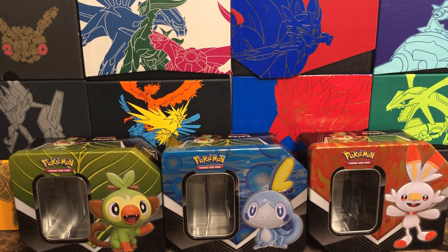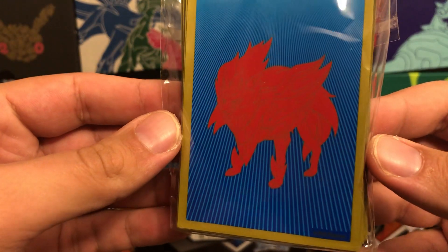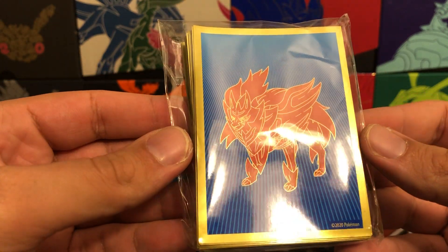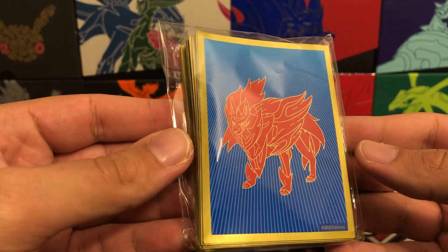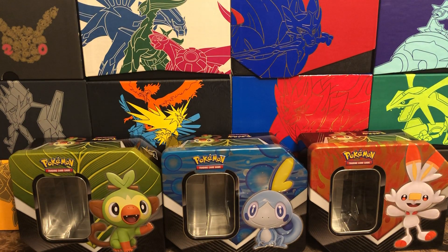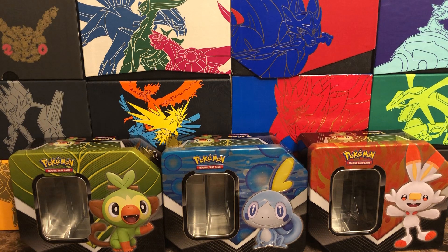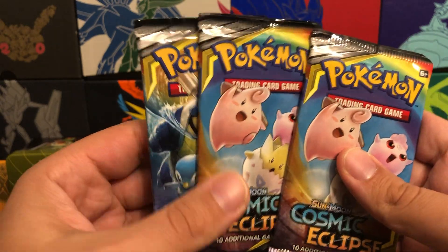Before we get to Cosmic Eclipse, I completely forgot to show the card sleeve of the day — Zacian from the Elite Trainer Box. I've got a whole bunch of these still and hopefully I can start filling them. Let me get that Gardevoir GX sleeved up. We'll definitely cover down on this stuff in the recap — still more to come. Now we've got three Cosmic Eclipse packs.